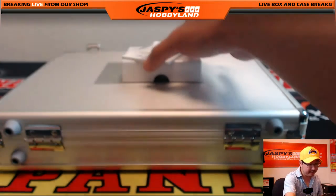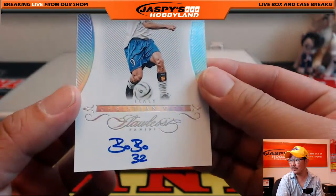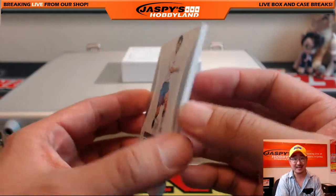Twenty out of twenty-five for Italy — Bobo, Christian Vieri, for Forza Azzurri. Going out to Robert D'Onofrio.